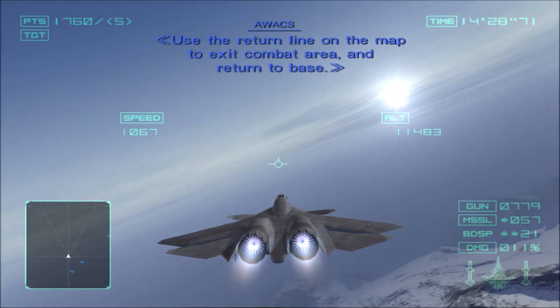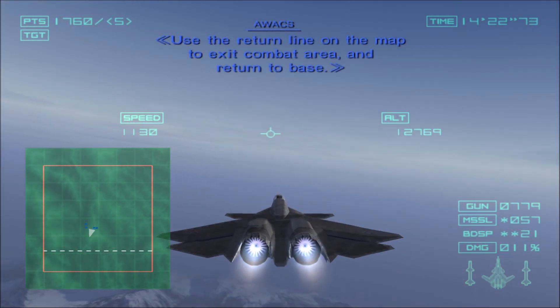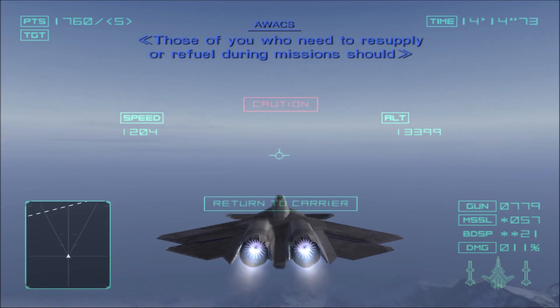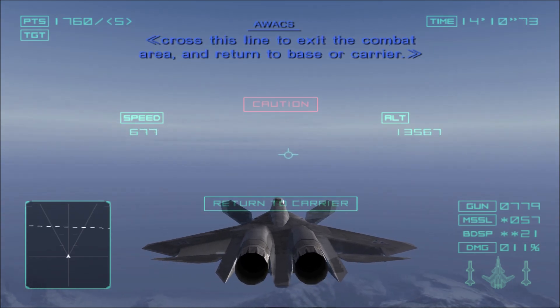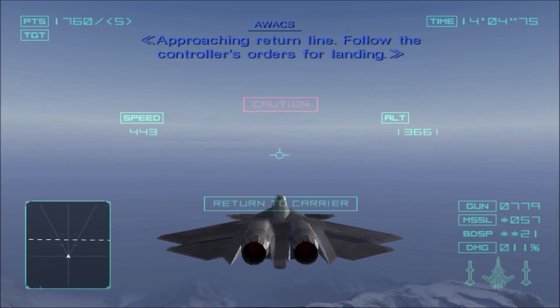Use the return line on the map to exit the combat area and return to base. Fly in the right direction and you'll see a white dotted line across your flight path. Those of you who need to resupply or refuel during missions should cross this line to exit the combat area and return to base or carrier. Approaching return line. Follow the controller's orders for landing.